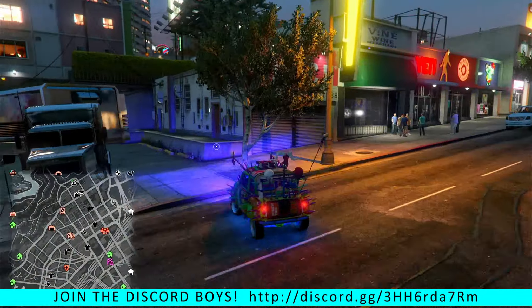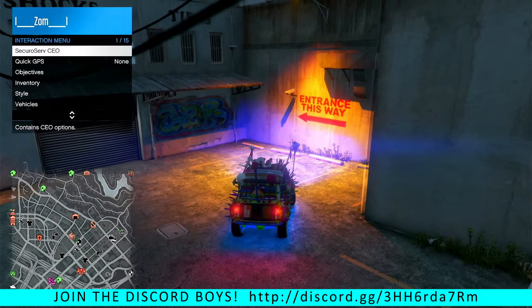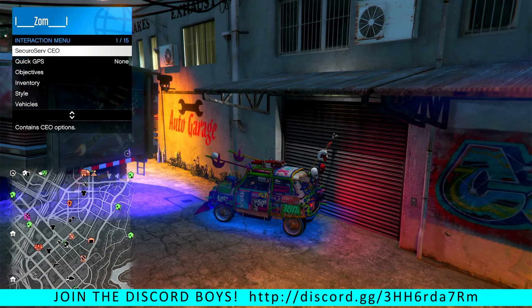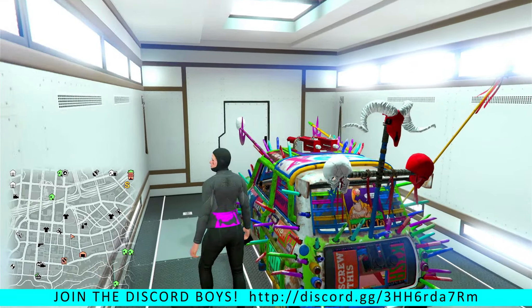Once you get towards the back, hit your interaction menu to open it — the icons there will disappear. Bring the SE towards the back of the auto shop, then let go of the interaction menu. You'll get a pop-up; don't hit any buttons at that point and you'll spawn automatically back into the MOC.